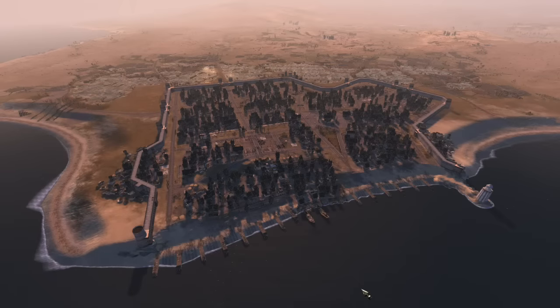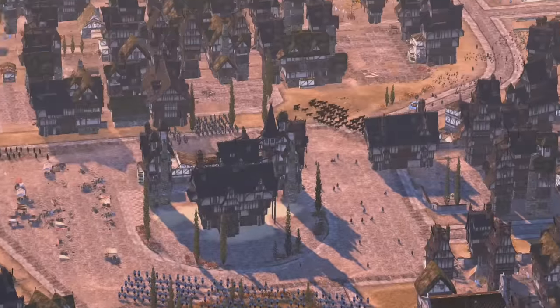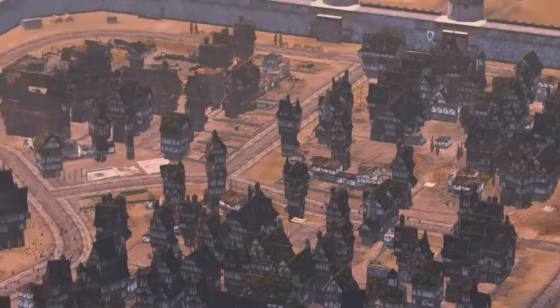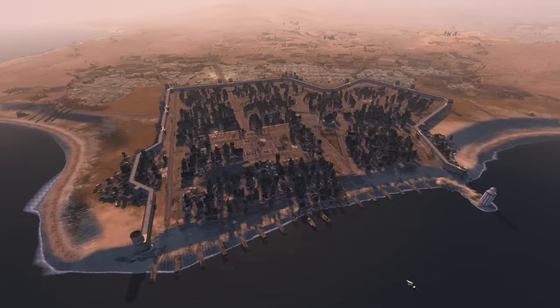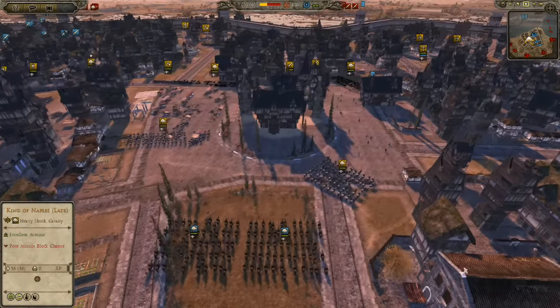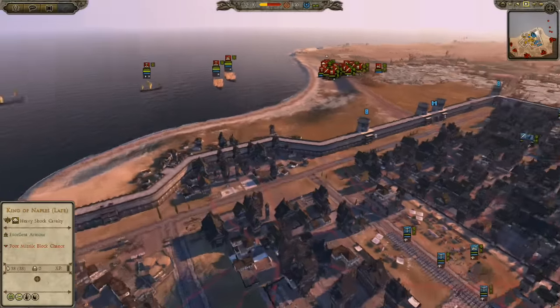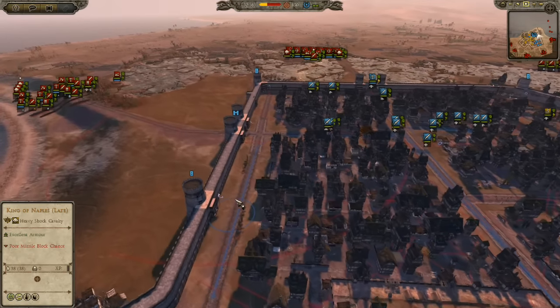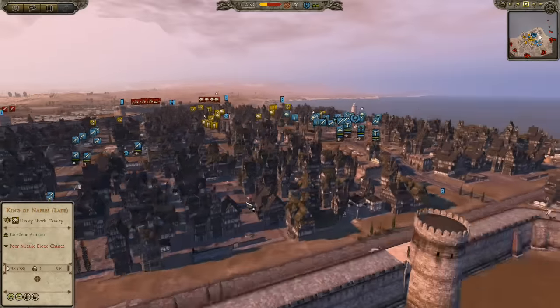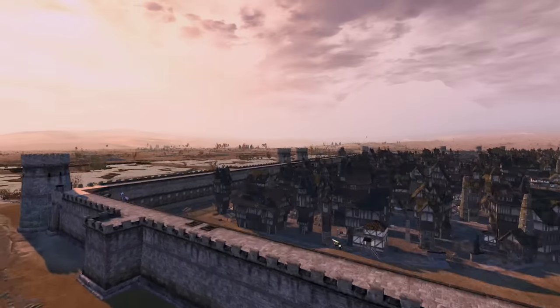Hey, what's up guys, it's Oakley and we are going to be playing a Siege of Ravenna. It's kind of a port assault, and the interesting thing you'll notice if you look closely at the cityscape is these are going to be Warhammer buildings, because I am playing on the mod Medieval Kingdoms 1212 AD, which turns the world of Attila into a medieval setting.